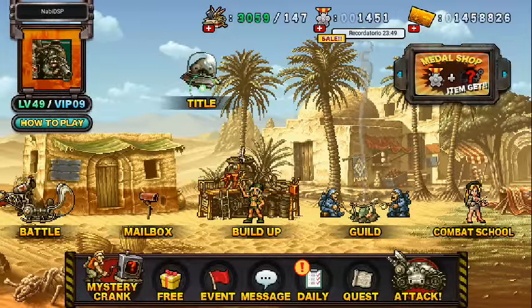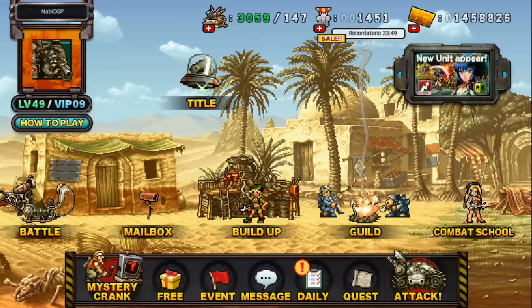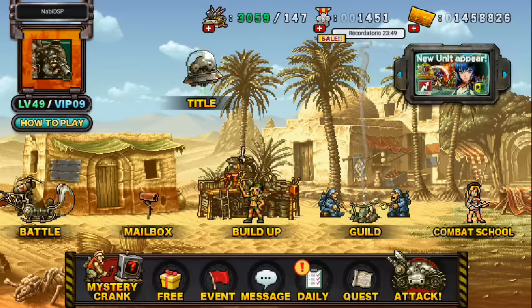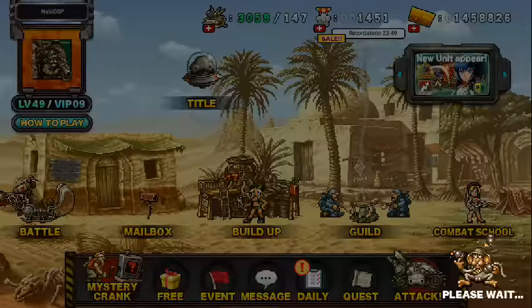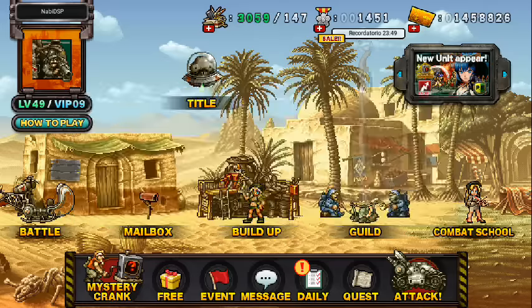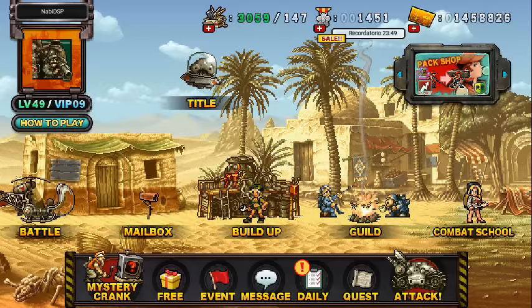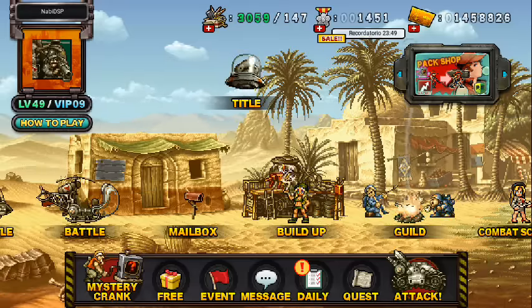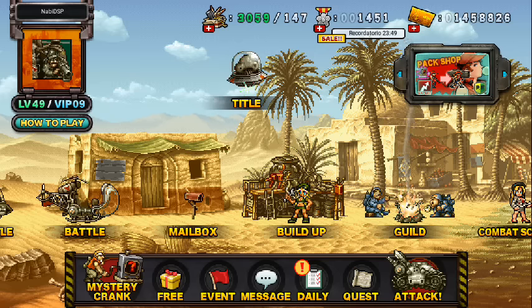También les voy a dar una pequeña información de lo que agregaron esta vez. Como esperaba, agregaron estas unidades: Leona y Oído Felino, que es básicamente una copia de Leona, o sea que ya puede haber dos Leones en el mismo deck. También agregaron ya a Dread Eye, pero no le he mejorado a 4 estrellas porque ocupa un item en platino y no tengo los materiales para construirlo.